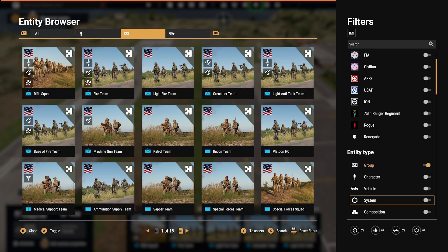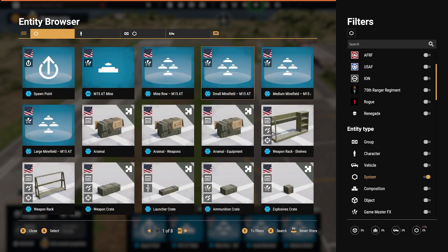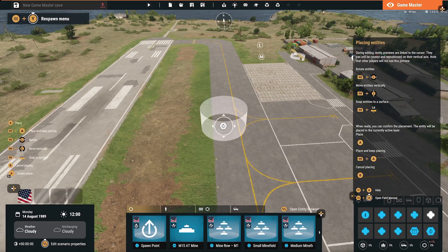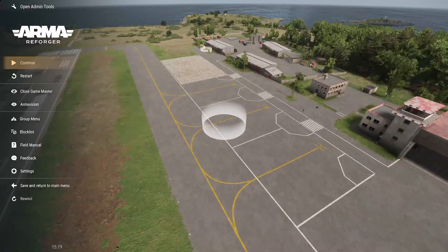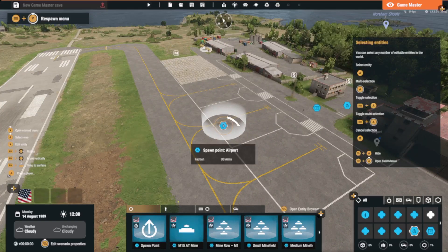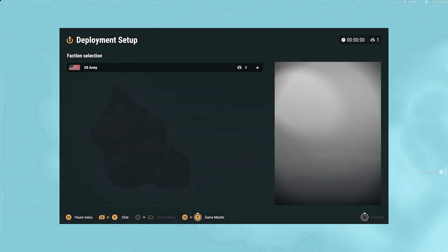The easiest way is to come over here to the map system. Go over here and grab your spawn point, set it down wherever you want. Now we just got to get out of game master and make sure our spawn works.